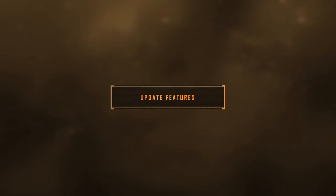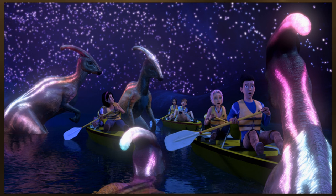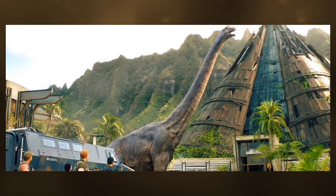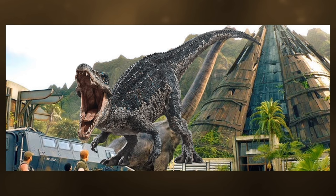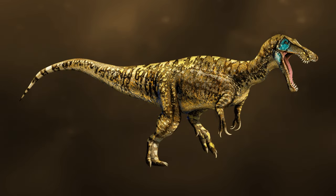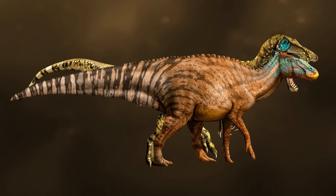Some possible update features for this DLC: adding caves as an option to be placed around the map would be a cool feature to let animals like Parasaurolophus, Lux, and Dimetrodon experience the environments shown in the film franchise and in Camp Cretaceous. Adding the treetop camp from Camp Cretaceous would also be a great addition as a new form of accommodation for guests. Other new features could include a Jurassic World Fallen Kingdom Brachiosaurus skin and model, a Fallen Kingdom Baryonyx skin, the Jurassic World website Baryonyx variant, and the Jurassic World website Edmontosaurus variant that does not have the crest of the base game Edmontosaurus.